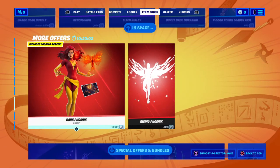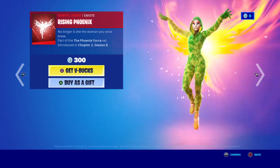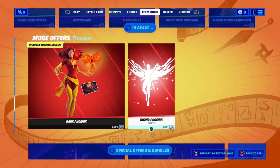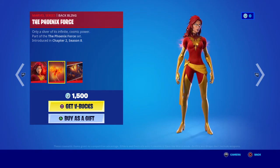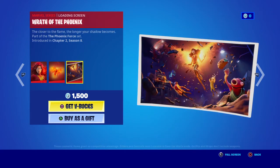Let's have a look - you've got the dark Phoenix. You've got the emote, and then there's herself. She's going to do the emote - that's the firebird on the back. And then you've got the loading screen which is quite good - it probably gives you some clues about what's going to happen.